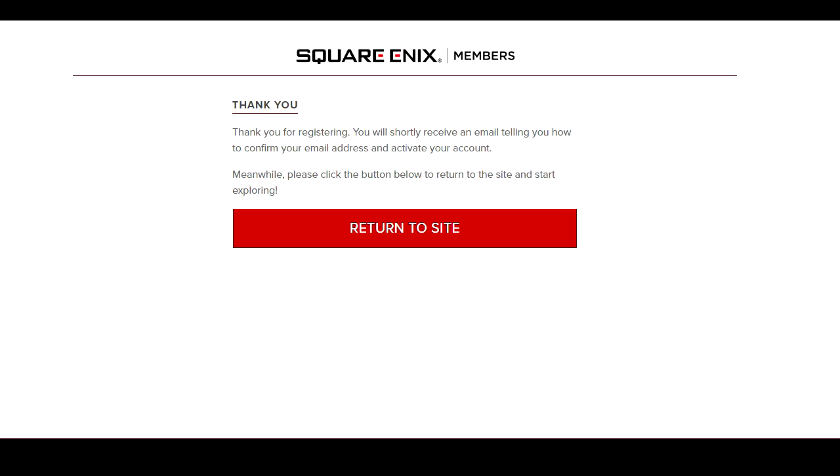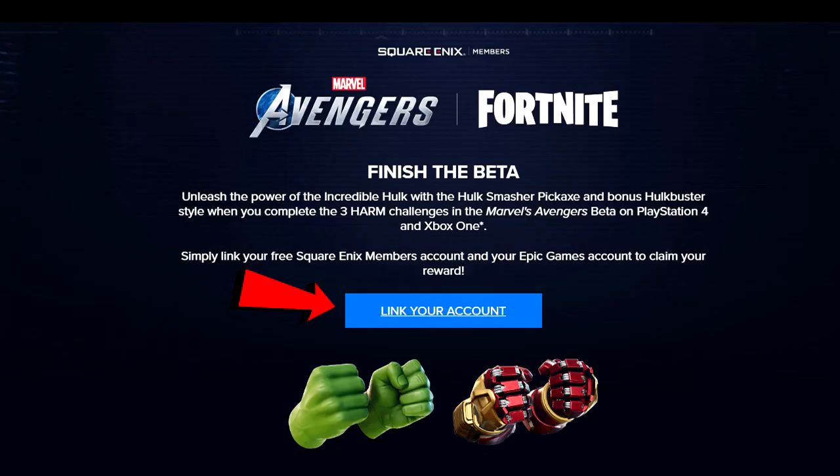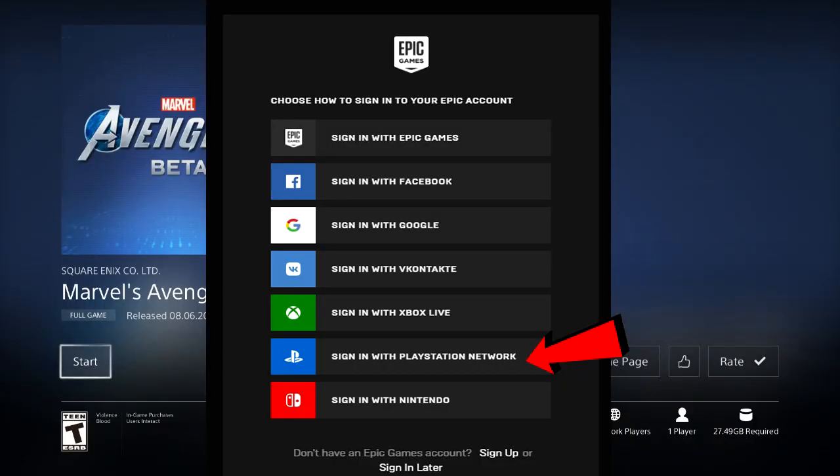Once you create an account or log in, it's going to tell you to return to site — click on that. Then it's going to tell you to finish the beta. You're going to click on the blue button that says 'Link Your Account.' If you're on PlayStation 4, click 'Sign in with PlayStation Network'; if you're on Xbox One, click 'Sign in with Xbox Live.'